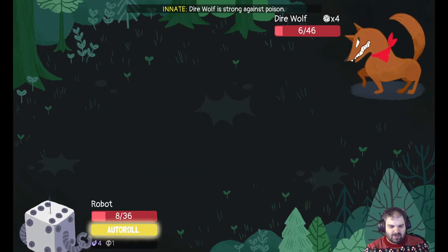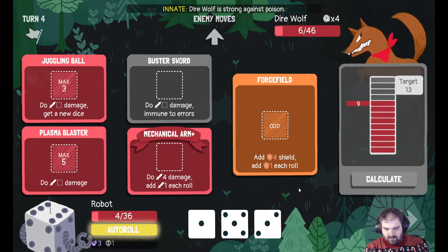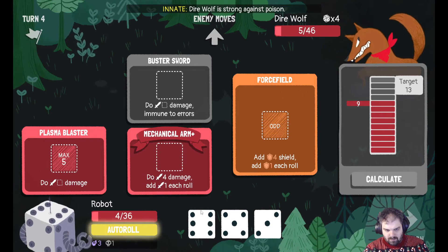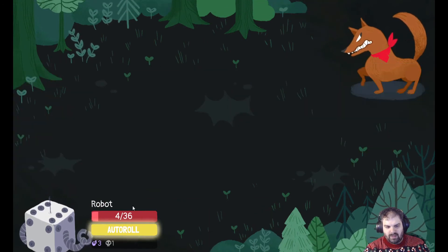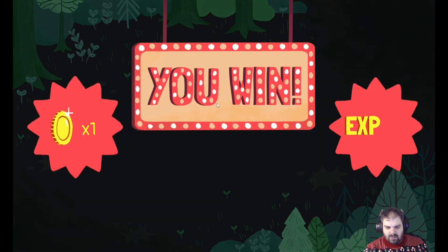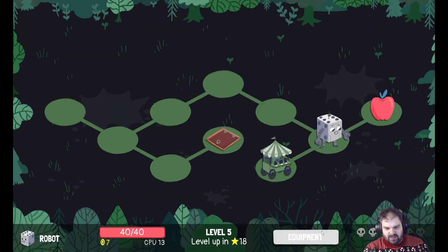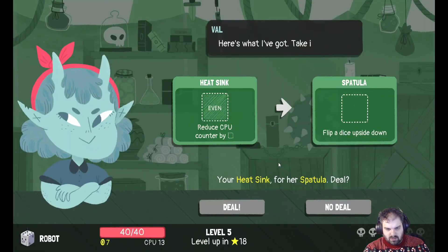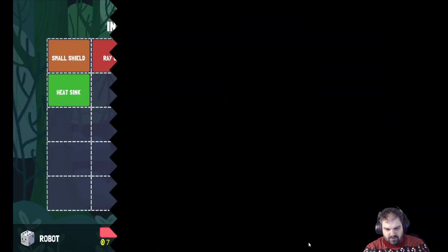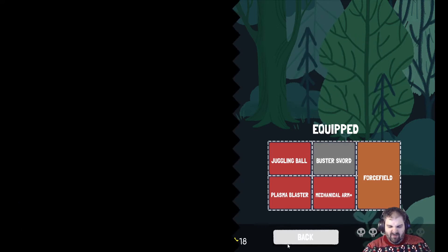I'm very nearly dead. And I'm cursed — oh dear. We did it! I've got the auto roll jackpot if needed. That's a level up though, so I get all my health back, which is nice. Heat sink is pretty good. Heat sink for a spatula — no. How would I fit it in though? I don't think I do. I might keep going for now — we'll see what I get here.